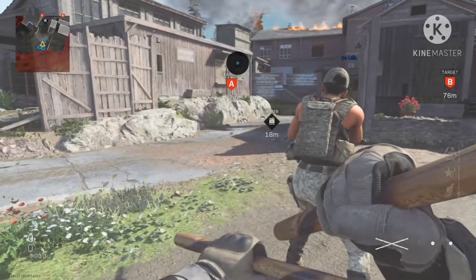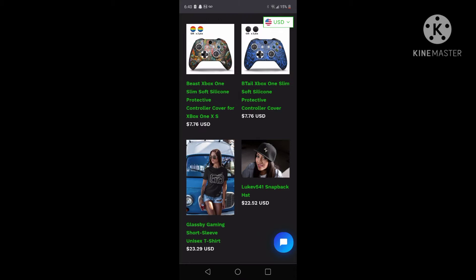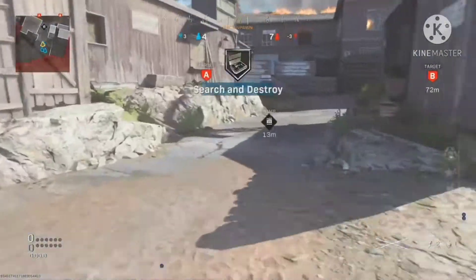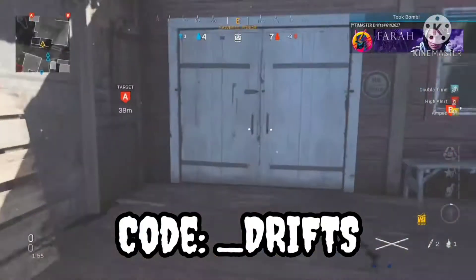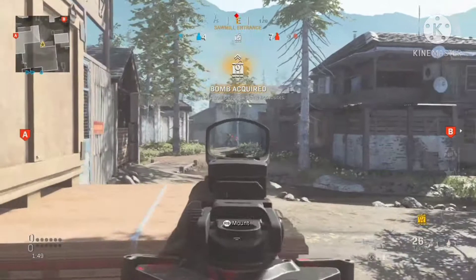But before that, I want to thank today's sponsor Glass By Gaming. If you ever want to get your hands on some great console stuff, clothes, stickers, then go to Glass By Gaming. When you make your first purchase, use code underscore DRIFTS to get 10% off your first purchase — that's underscore DRIFTS for 10% off. Without further ado, let's get back to the video.